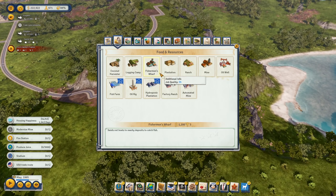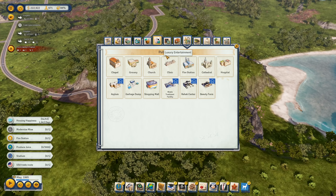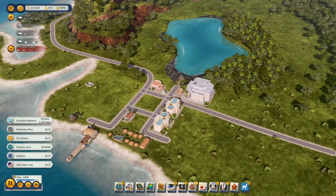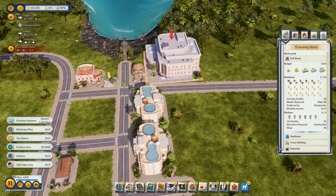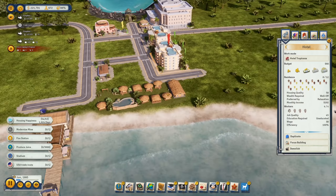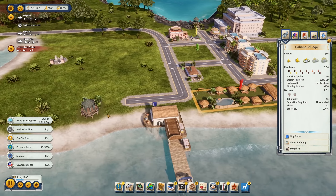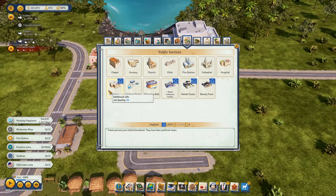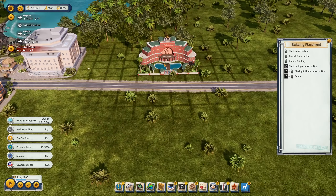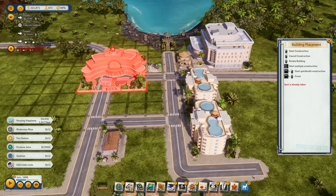Right now what I want to do with so much cash - we do need an airport. We need more tourists in our town. Before I build the airport, we need to increase our tourism here a bit. We do have some hotels: the economy hotel, two normal hotels, and our cabana village.